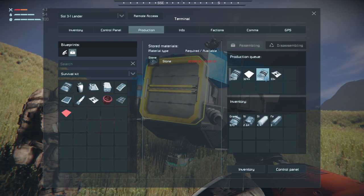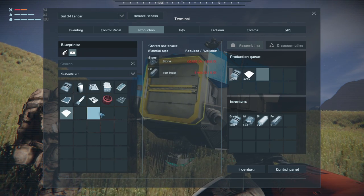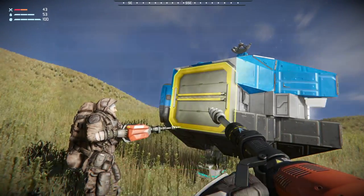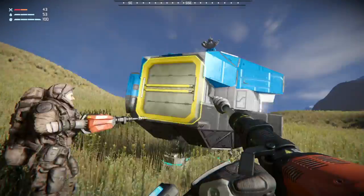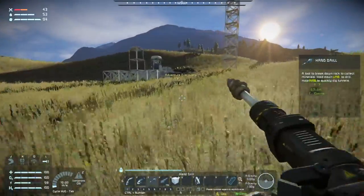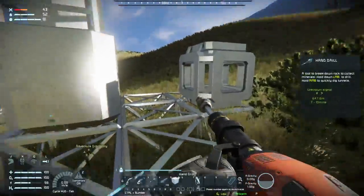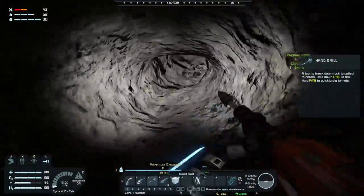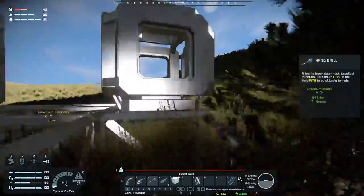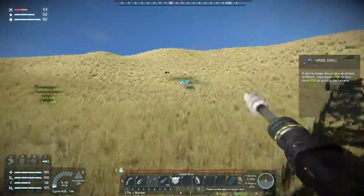If you can get 81 pieces of steel plate, that's enough to finish the refinery and then we can do all the building over here. Then we can come down here and actually make this look like a mine instead of just a hole in the ground. It'll look like a mine, not a mine. That looks too much like a hole in the ground. Hey, we got an unknown signal at 600 - do you see it coming in? Yes, I got one at 2.98 kilometers out with only seven minutes left on it.